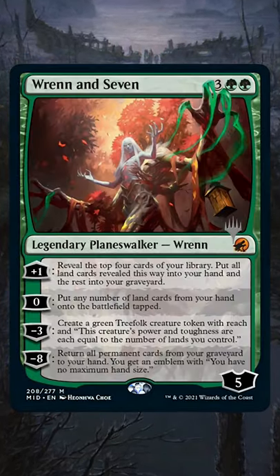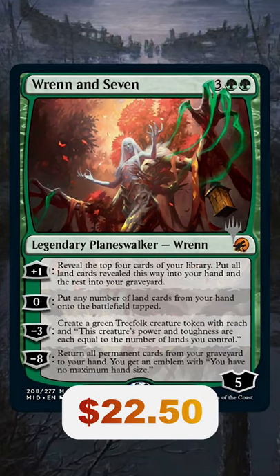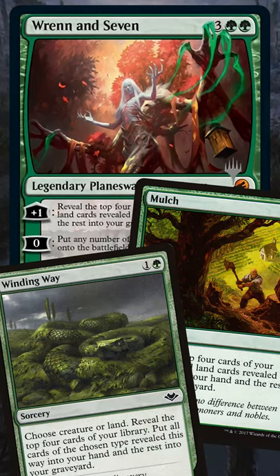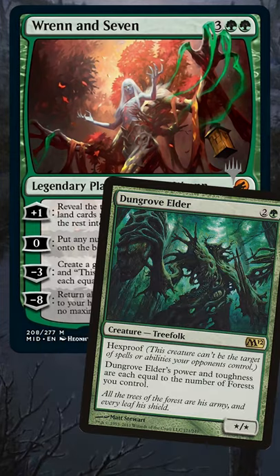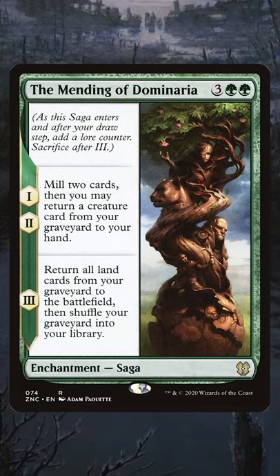Next, we have Renin-7. Each of its abilities aren't worth the five mana, but you put them all together and can keep this on the battlefield — I think it's gonna be amazing. Plus one has you drawing a couple cards, zero has you dumping lands, minus three creates a pretty beefy token. I'm curious to see how this card compares to something like the Mending of Dominaria.